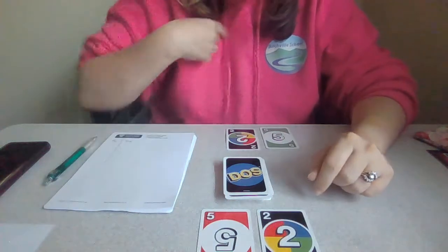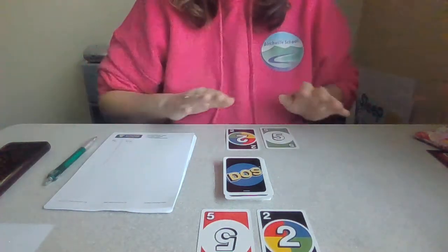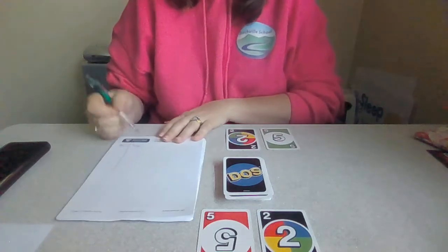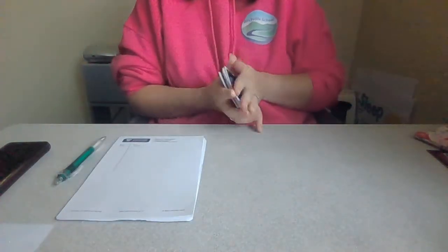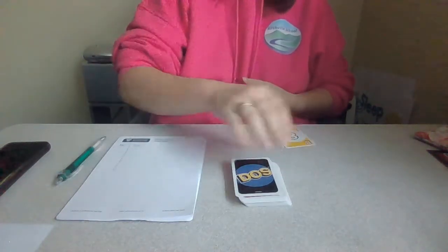The idea is that I am trying to get a bigger number than you. At the moment we've got the same number, so no one gets any points. I've got a little scorecard here. We take those cards and put them underneath, then deal out two more cards.